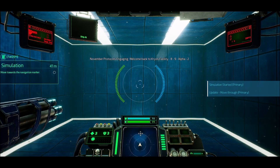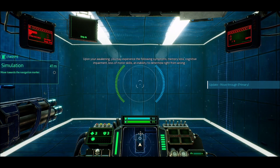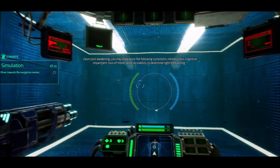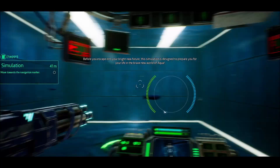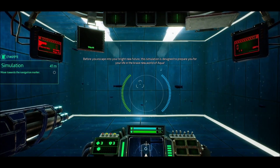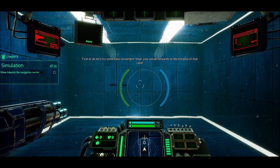November Protocols Engaging. Welcome back to Cryo's Facility 89 Alpha 2. Upon your awakening, you may experience the following symptoms: memory loss, cognitive impairment, loss of motor skills, and inability to determine right from wrong. Before you escape into your bright new future, this simulation is designed to prepare you for your life in the brave new world of Aqua. First of all, let's try some basic movement. Steer your vessel forward to the entrance of that cave.